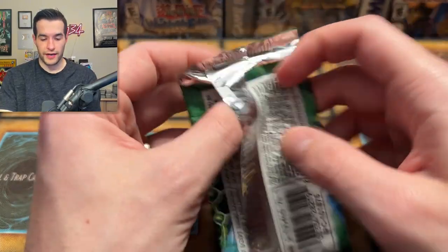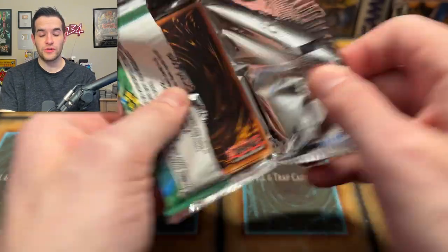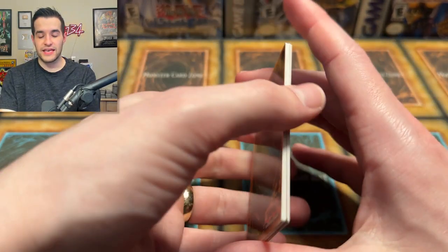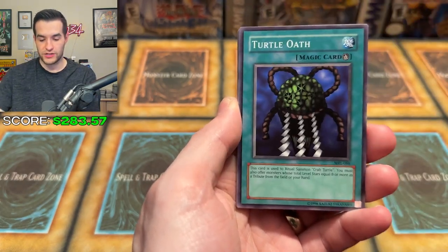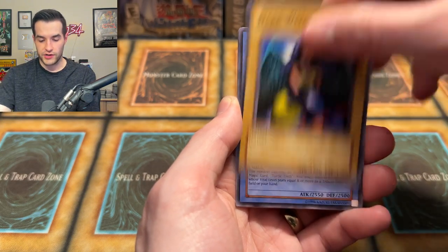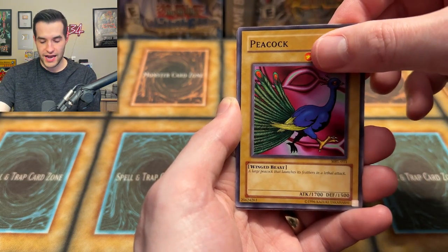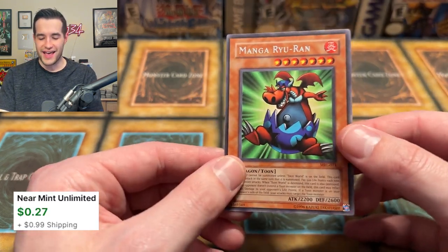And finally, a Magic Ruler pack — our last of 100 packs! If you enjoyed the video, make sure to subscribe to the channel for more epic content like this. Let's see if we can add to our value right here with a Blue Eyes Toon Dragon. Twin Long Rounds number two, Chorus of Sanctuary, Darkwish, Crab Turtle, Snake Fangs, Peacock, and a Mango Ryu Ran is our last pack. We did pretty well.